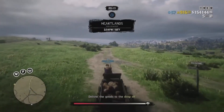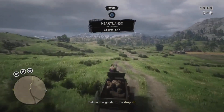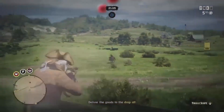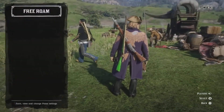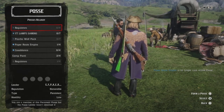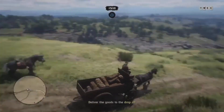Don't worry — whoever started the delivery will not lose any goods nor any materials. If they did, it would make the glitch pointless. So your goods are safe and your materials are safe. I'm starting all over again because the last wagon was destroyed. Also, if you and your friend are in a posse together, you'll want to leave the posse before doing this.